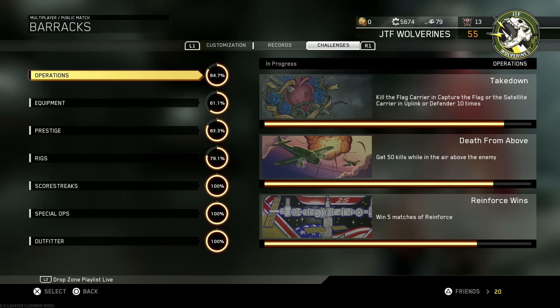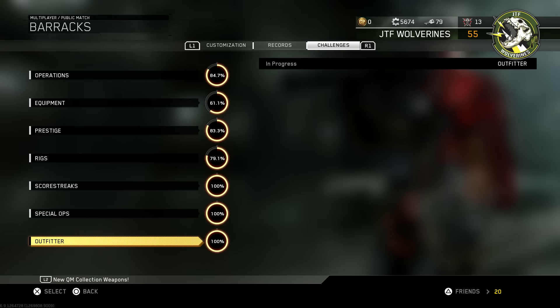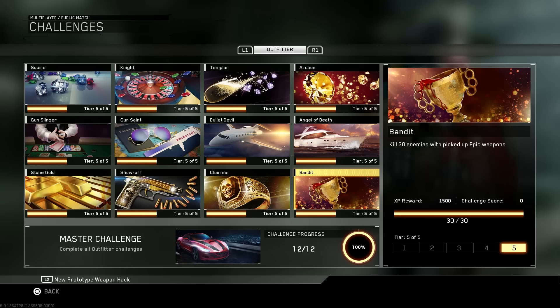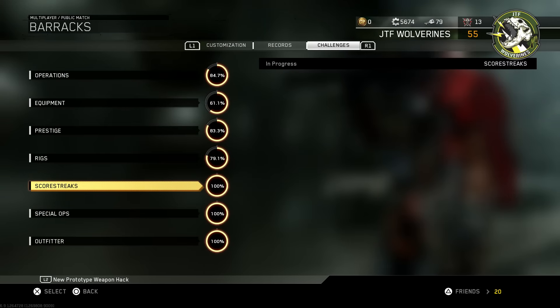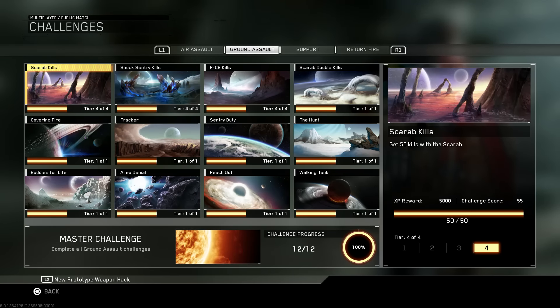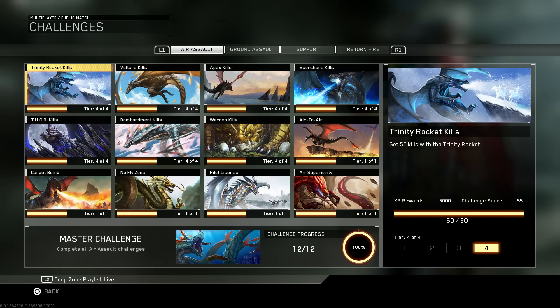As you can see here, I've got 3 categories at 100%. Those being the Outfitter Challenges, the Special Ops, and the Scorestreaks. I've covered quite a few challenge help guides in some of these categories already, including the Bandit Challenge in the Outfitter section. And by the way, you can complete this challenge incredibly easy in Epic Gun Game — definitely give it a whirl if you don't have it done yet. As for the Scorestreaks category, I covered what I consider to be the most difficult ones already, including destroying the Apex, the RC-8, the Drone Packages, the Air Superiority, and the Carpet Bomb Challenges.